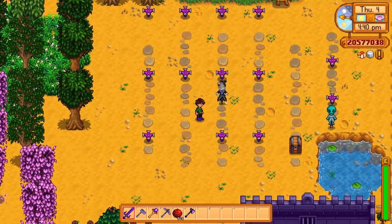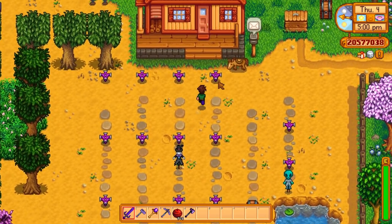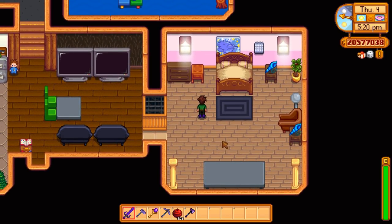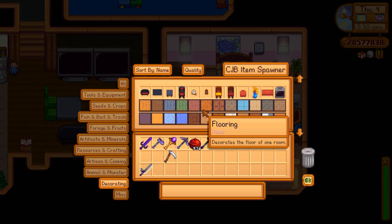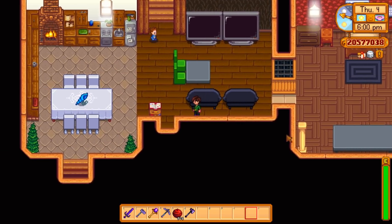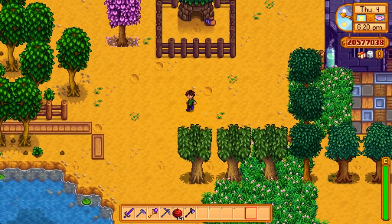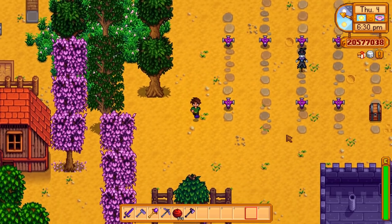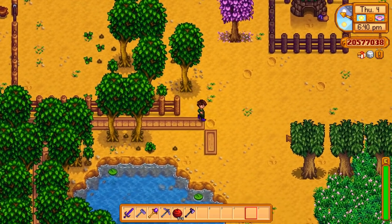This mod I've had for almost as long as the CJB Cheats Menu, and it's helpful for making videos. If I want to do a field of iridium sprinklers, I can just summon them into existence. I don't have to farm the items anymore. It's also hugely helpful for when your spouse decides to change your walls to pink and your floor to grey tiles — you can just summon the wallpaper back. You can also get the money you need to divorce that spouse shortly thereafter.